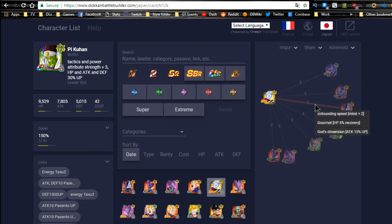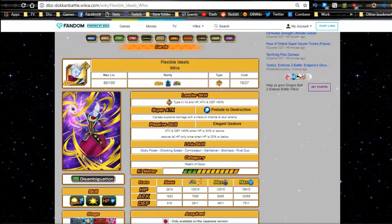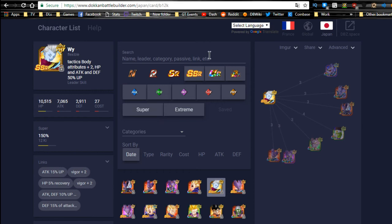In terms of best linking buddies, obviously he's going to link with all the Beeruses — that's who he best links with, sharing three link skills with each of them. Outside of the Beeruses, he only links well with Piccolo/Pikuhan — Beerus has Shocking Speed, Gourmet or Connoisseur, and Godly Dimension. For Piccolo he shares Brainiacs, Gentlemen, Rival Duo, and Shocking Speed. He's really only meant for those specific linking partners.